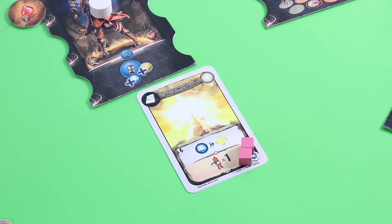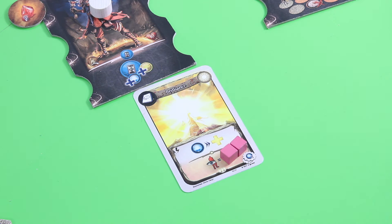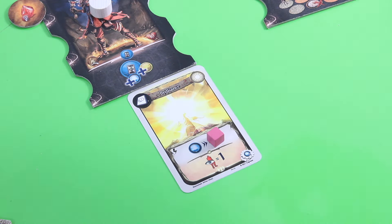But the blue player forgot that the Brilliance spell card is in play. The green player now decides to spend one of those tokens, which prohibits any actions against an allied hero that require line of sight. Since this was clearly a line-of-sight action, Ballisto takes no damage points this round — what a downer.